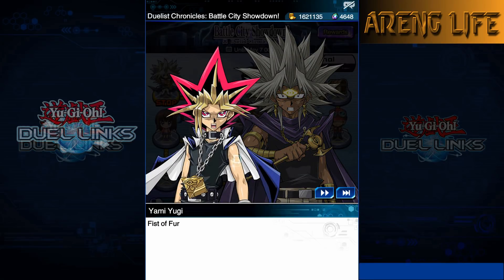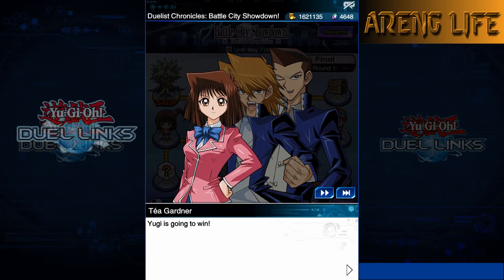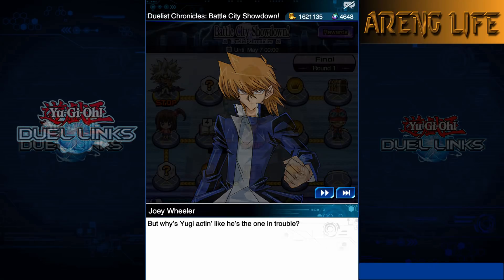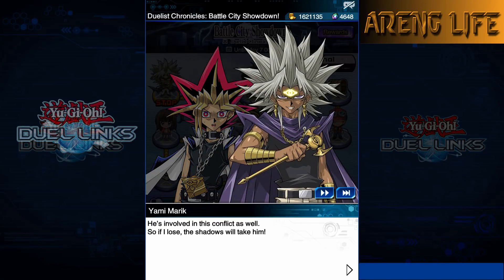Yugi uses Magical Dimension to summon Dark Magician and Dark Magician Girl, then activates Double Dark Magic Attack: 'With the help of my entire army, unleash your incredible force!' The attack lands. Marik's evil side tries to convince good Marik to keep fighting. Good Marik: 'Pharaoh, I can't change the past, but I can start over by embracing my family legacy. I will honor the Ishtar name by surrendering this duel!' The evil side is defeated and vanquishes into the shadows.